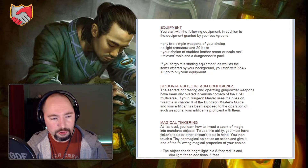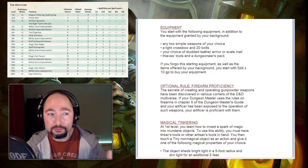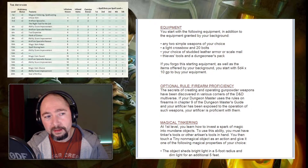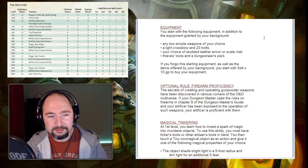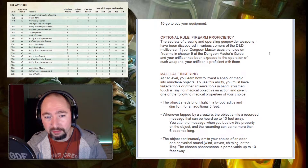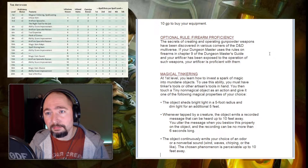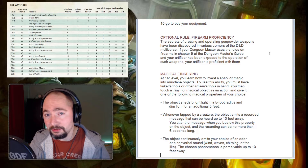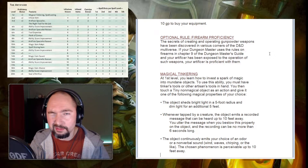The class chart shows what features you get at each level, your infusions, how many cantrips you know, and how many spell slots you get. Note that you only start with two cantrips. There's also an optional rule for firearm proficiency, stating that if the DM has firearms in the setting — especially using the firearm rules from chapter 9 of the DMG — the Artificer can be proficient with firearms. Nice little touch.